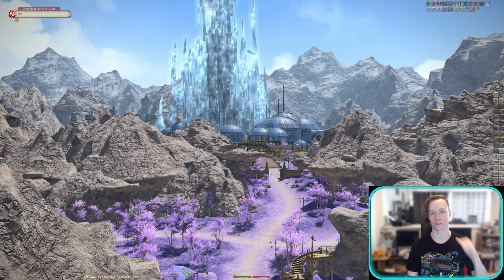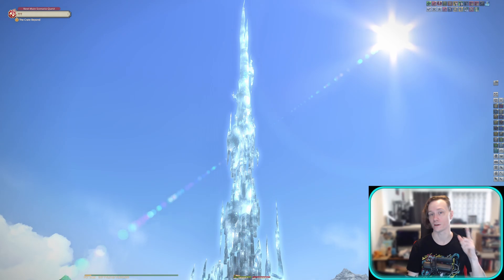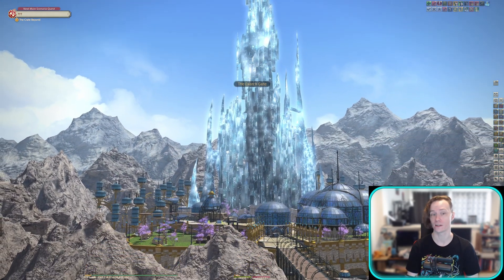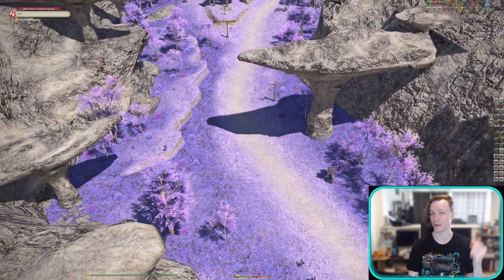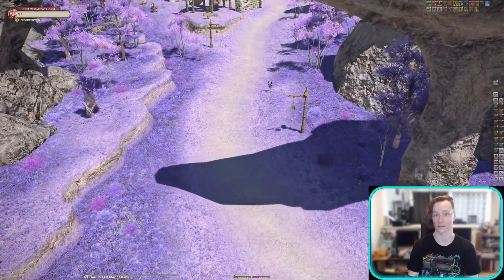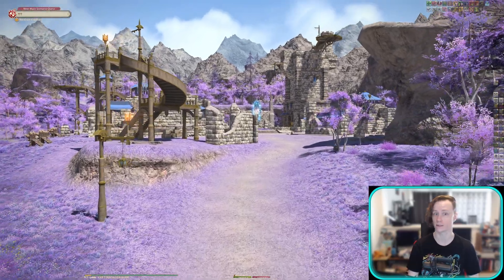What's up guys, this is Citrus here. Happy Dawn Trail and I hope your adventures in the new expansion have been awesome. Today we're going to be looking at the newly introduced FSR and DLSS options that have been added to Final Fantasy XIV, which one you should be using, the strengths and weaknesses of each, how to improve and fix DLSS, as well as add quality options and use DLAA instead.